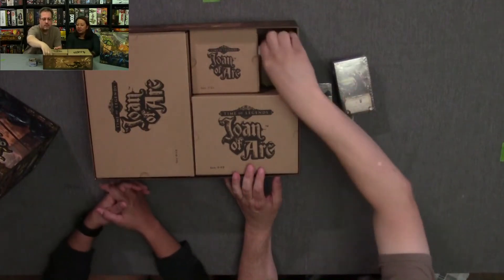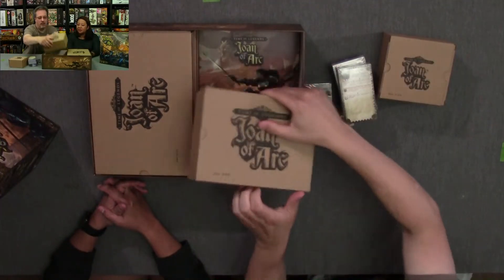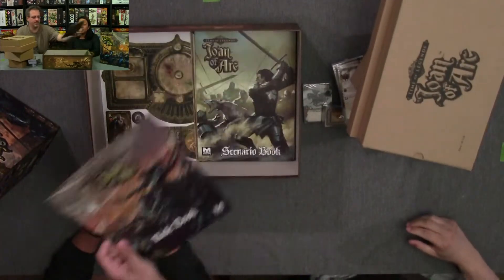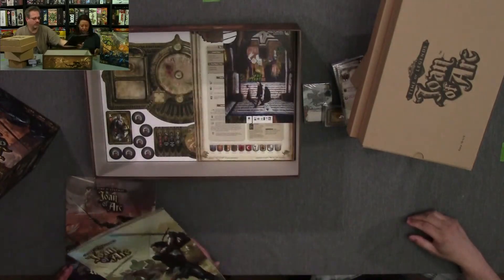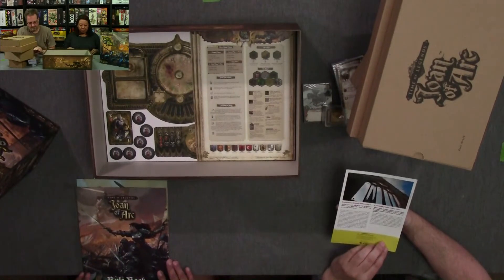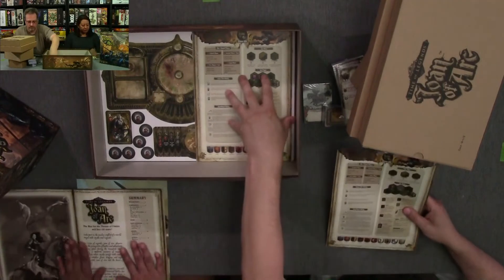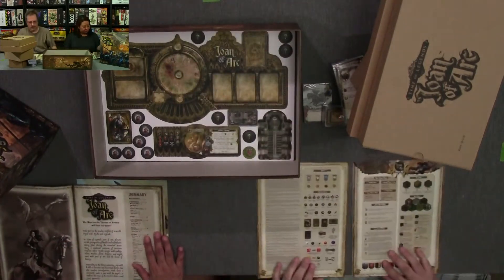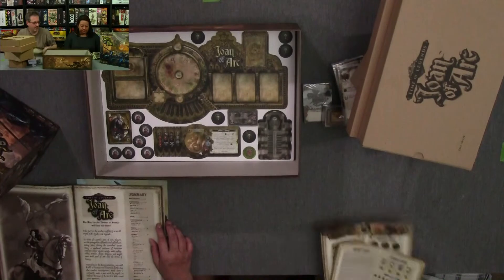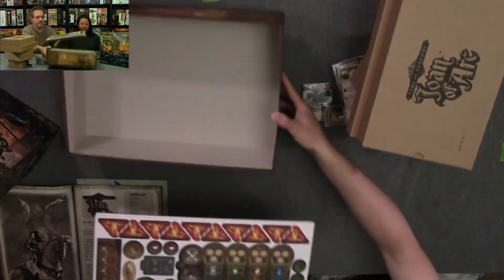The rule book must be at the bottom. Because most of the time it's on the top and we can go through it while we are unboxing. Look what we got - there's the rule book, the scenario book. Historical Joan of Arc - Time of Legends Joan of Arc rule book. And look, quick reference player aids. You're all familiar with Mythic Games - this is not new to you how they make their rule book and their products.